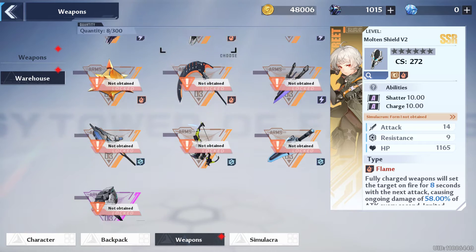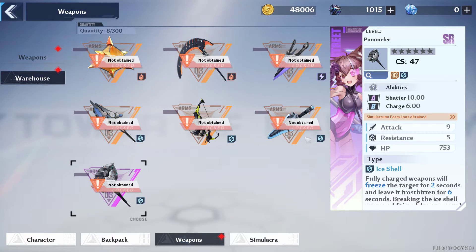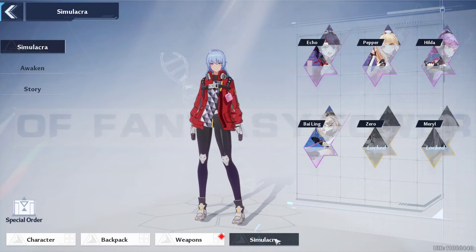Looking through them, one, two, three, four — the only SR category weapon I do not have is this one called Laminar. That's basically how it goes.